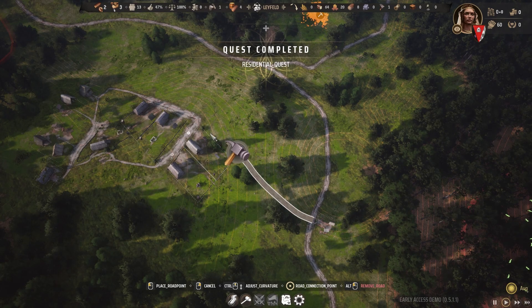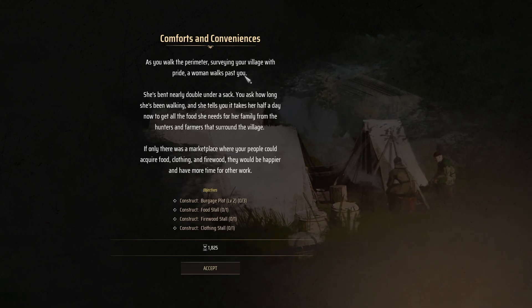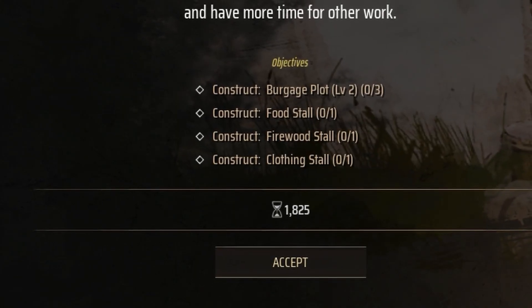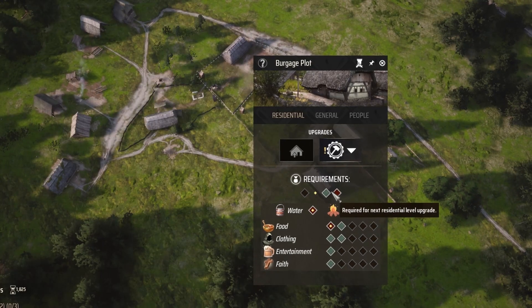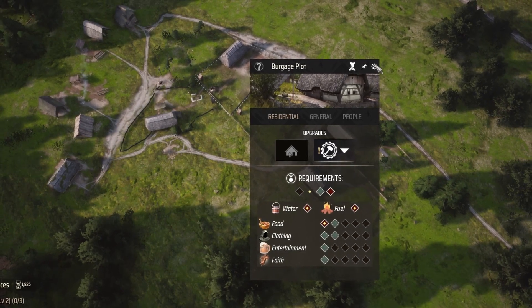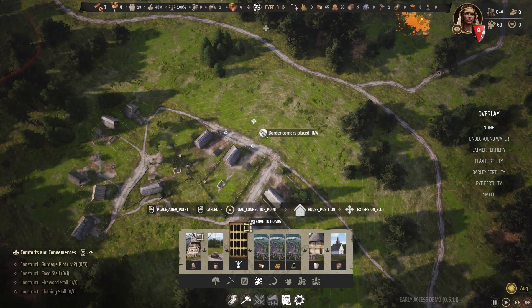Add in a nice long road — actually this one gets curved. The final house gets finished, completing that second quest and giving us the third one. That's going to require a market, plus we need to upgrade a few of the homes. We do have food, water, and fuel now, but we need a lot more: entertainment, clothing, religion, and food variety. It doesn't look like the hunter's given us meat yet, but they should soon. Let's get that market going first.